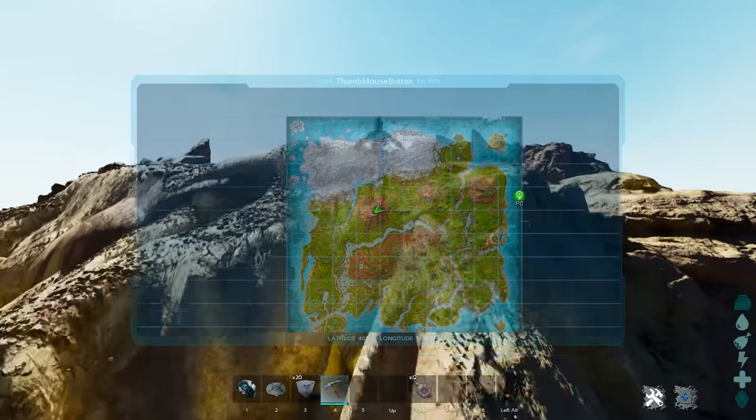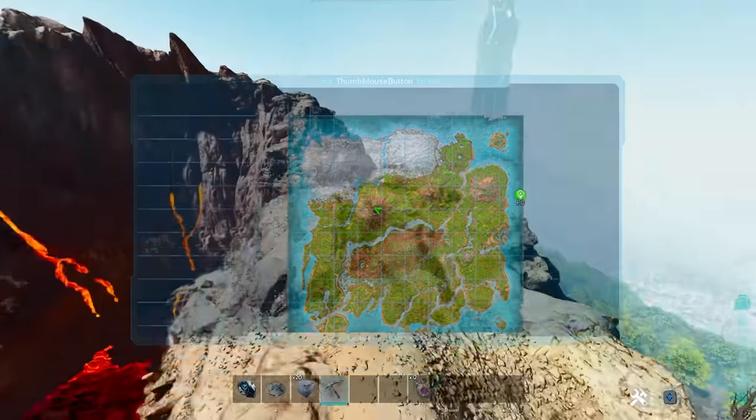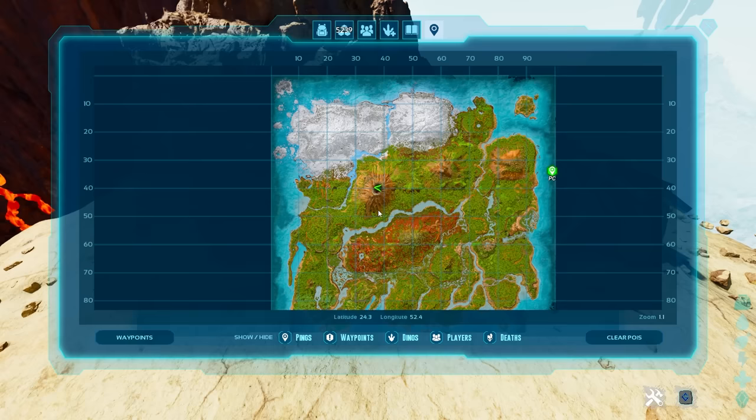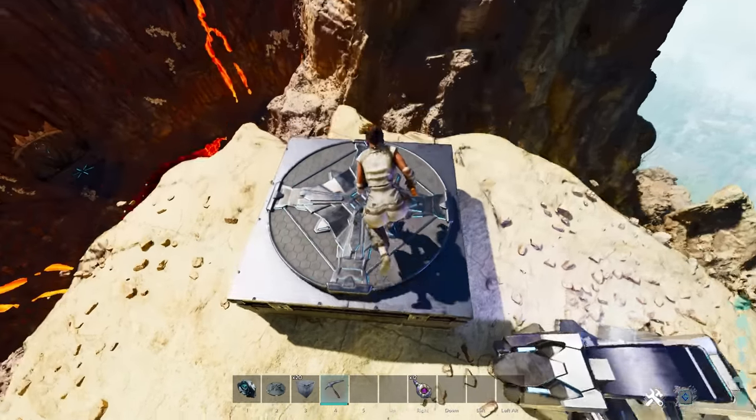If you're not a big fan of going to the volcano because a lot of people go there for resources, you can hit the top of any mountain. Some of the best ones are in the Redwoods Forest at 58.4, 49, and then the mountain at 30 and 83.5 - it used to be called Metal Mountain. These three in combination are the best locations for metal, obsidian, and a little bit of crystal as well.